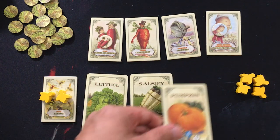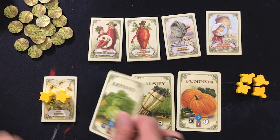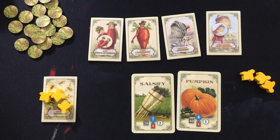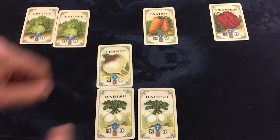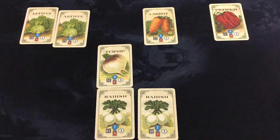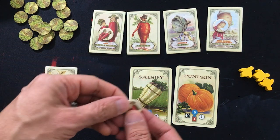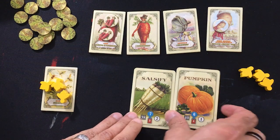A lettuce, a salsify, and a pumpkin. Well, I have lettuce so I'm not even going to look — let's definitely take it. Let's start by getting the pair-pair-pair thing, and then if I have time I can try to do the down column as well. 40 is higher than 38, so one token. The radishers are winning — I don't mind that.